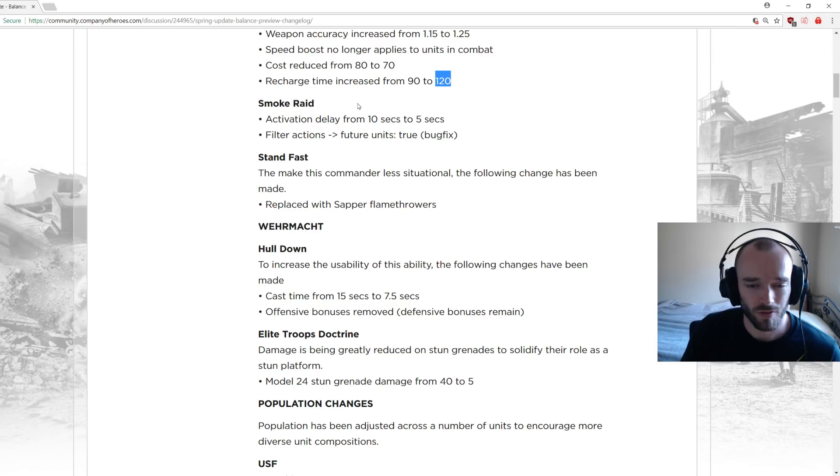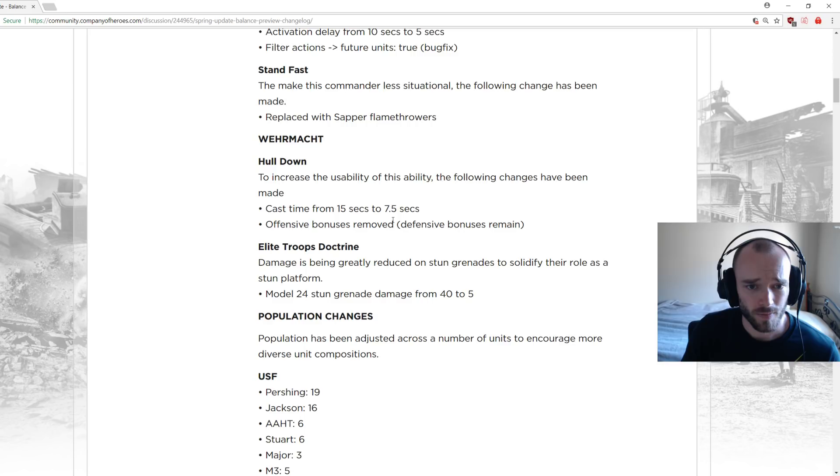Smoke raid activation delay reduced from 10 seconds to 5 seconds, making it more responsive and useful in combat situations. You don't need a recon plane to get good usage out of it — being able to call it in faster is nice.